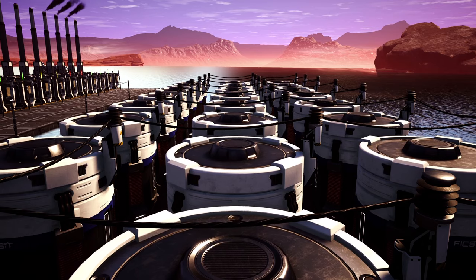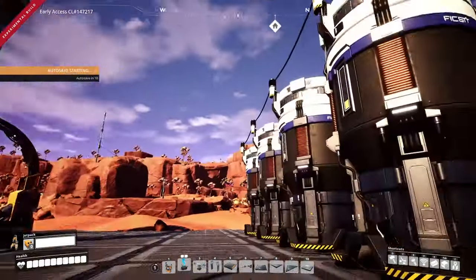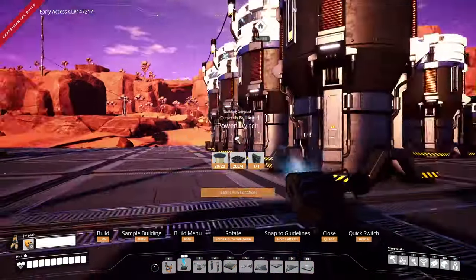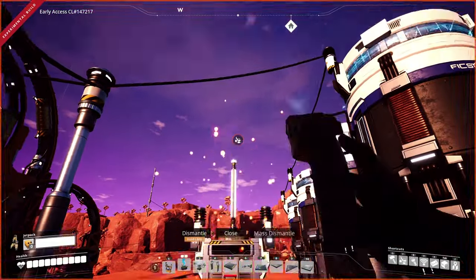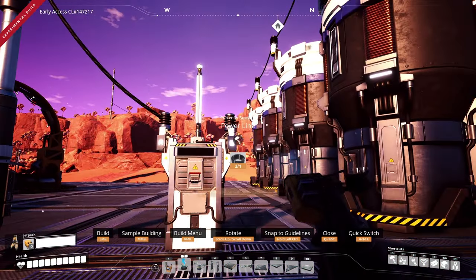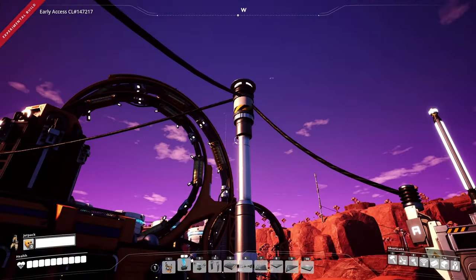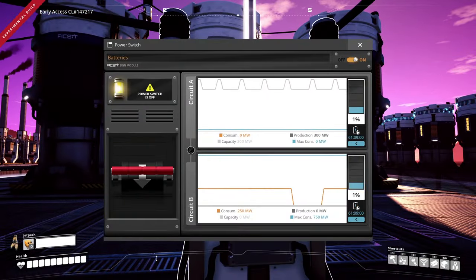I've also added a switch here, and you can see that once turned off from the main power, the batteries will immediately turn on if there is any power draw on that particular circuit. This allows power storage to passively turn on during power spikes in your grid. If you wish, you can make this a manual system, but you will need to use an extra switch between the secondary circuit and the storage — note this will need to be manually turned on and off. Also note that power storage units can be daisy chained, and their current capacity of energy is shown on the indicators on the outside as well as in the actual UI.